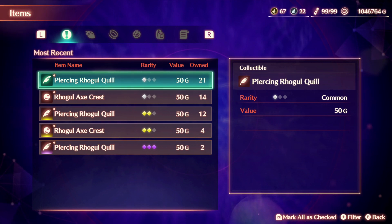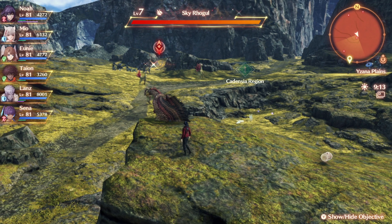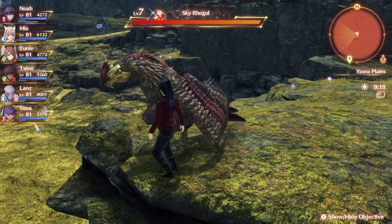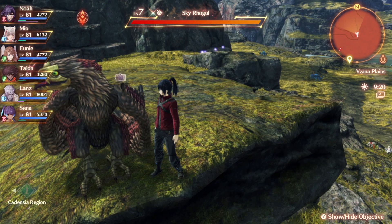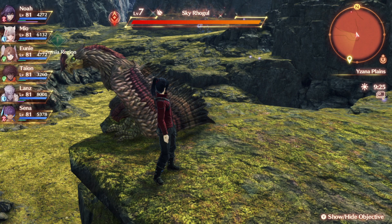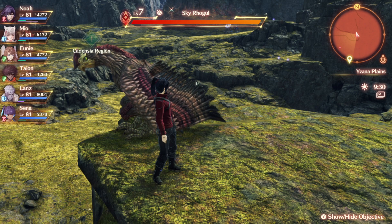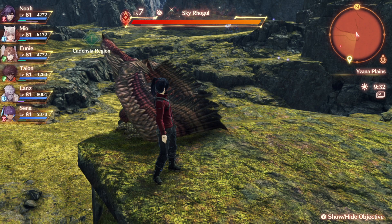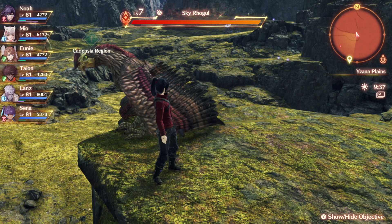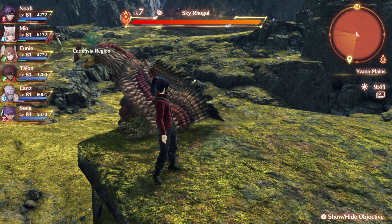Now let's get started. Piercing Rogal Quills and Rogal Axe Crest are dropped by Rogals, and Rogals are these hawk-like birds here — birds with a yellow or golden beak. The prefix of the name doesn't matter; for example, this one is Sky Rogal. Any type of Rogal you find in this game drops the same materials, whether normal, rare, or legendary. As long as you can find a Rogal, it will drop the materials you need.